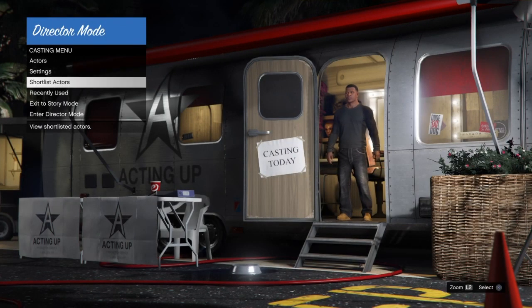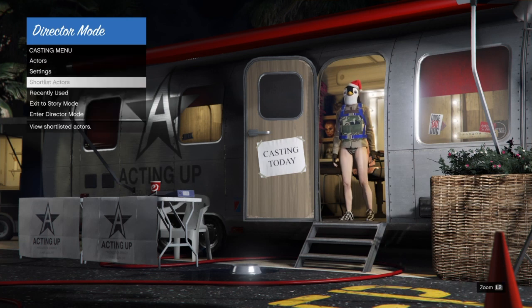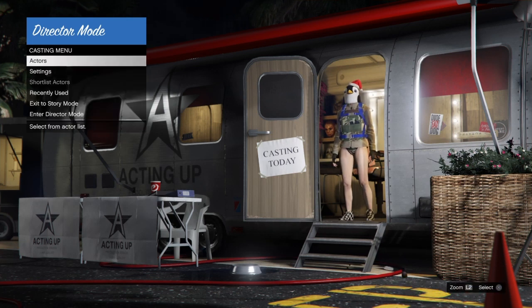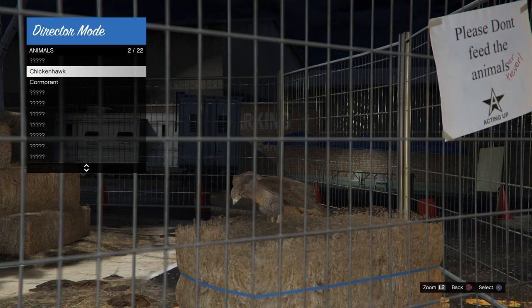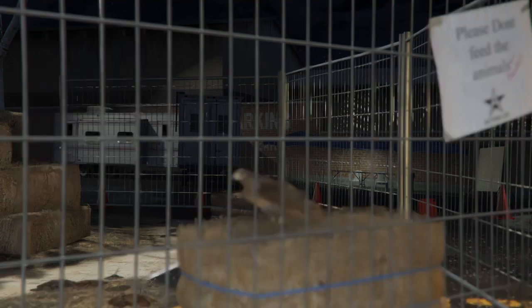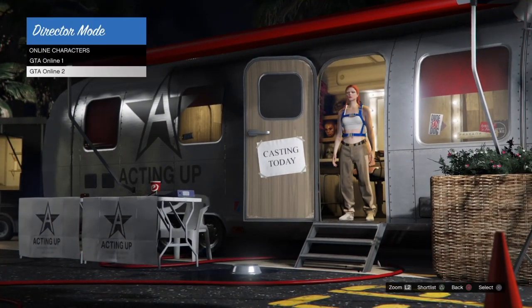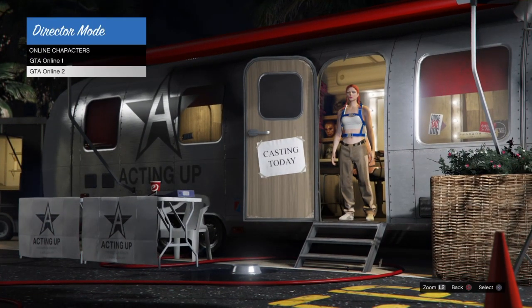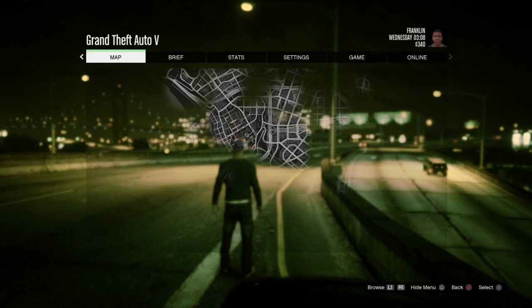The very first thing we're going to do is start out in Story Mode. We're going to open up the interaction menu, go down to Director Mode, and launch it. Once in Director Mode, we're going to go into our shortlist and remove anything we don't need by hitting triangle, or Y if you're on Xbox. We're going to go into animals and shortlist our chicken hawk bird, then back out, go into online characters, and shortlist our online character. We'll be doing this with the female character this time.